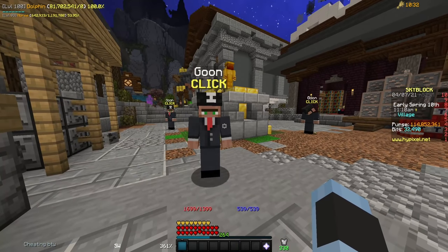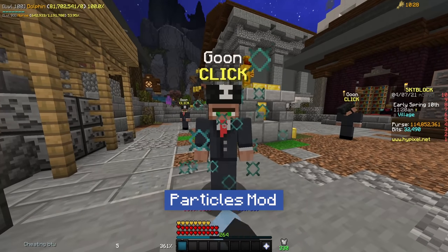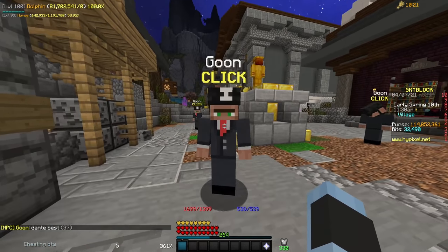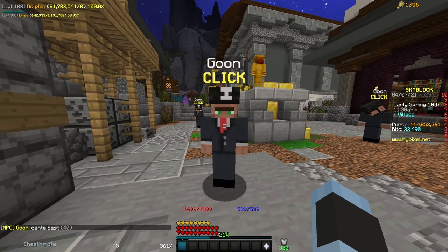The next mod on this list is another purely cosmetic one, and it is the one that allows you to always see the sharpness particles whenever you attack a player. This is really just up to personal preference, but if you like playing PvP, these particles are very useful so that you know when you're actually hitting somebody.